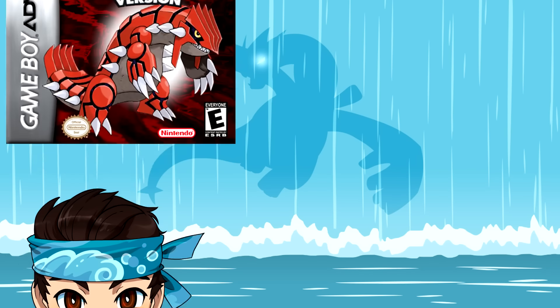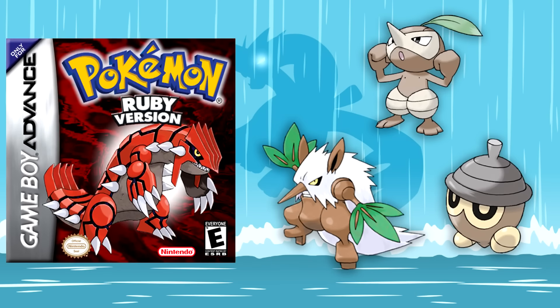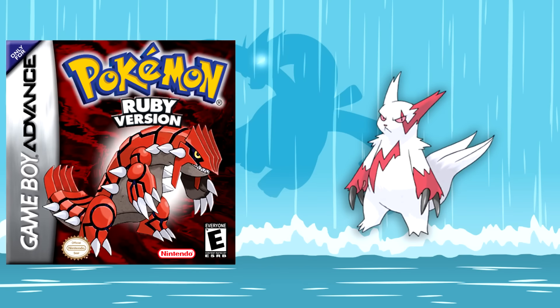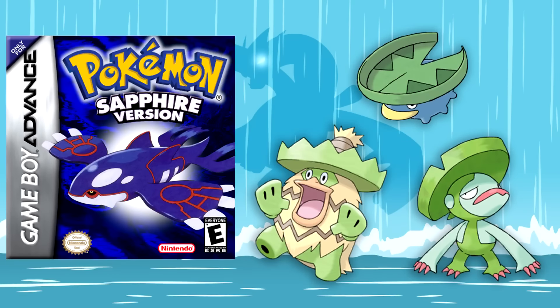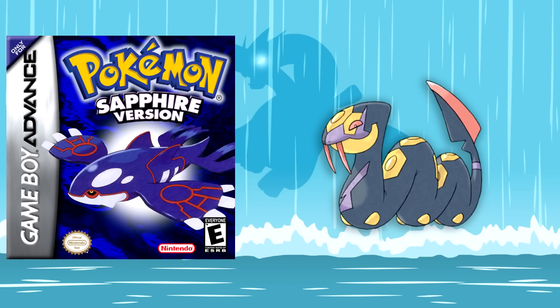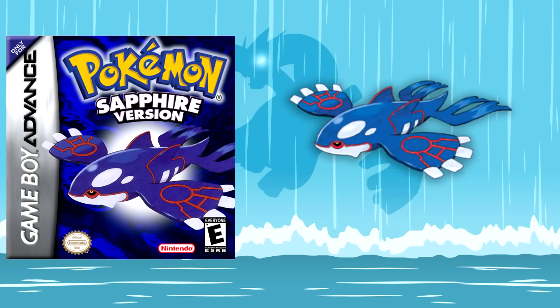In Generation 3 for Ruby, we have Seedot, Nuzleaf and Shiftry, Mawile, Zangoose, Solrock, and Groudon. Pokemon Sapphire gives us Lotad, Lombre, and Ludicolo, Sableye, Seviper, Lunatone, and Kyogre.